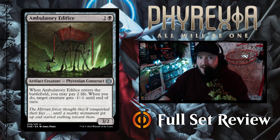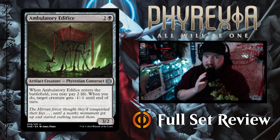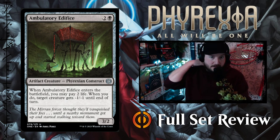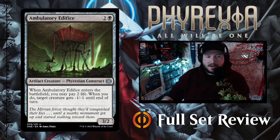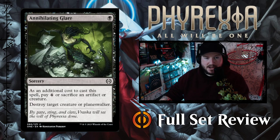The first black card we have is Ambulatory Edifice — this is the worst ambulance you've ever seen in your life. For two and a black, you get a 3/2 Phyrexian Construct Artifact Creature. When Edifice enters the battlefield, you may pay two life; when you do, target creature gets minus one, minus one until end of turn. That's not bad, it's not great. We'll see.